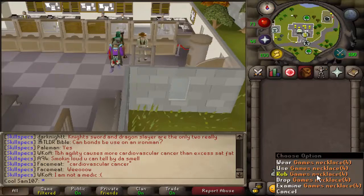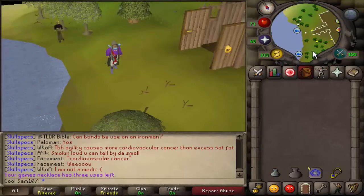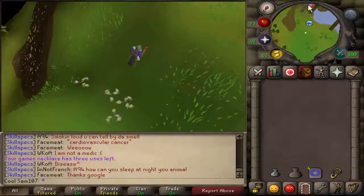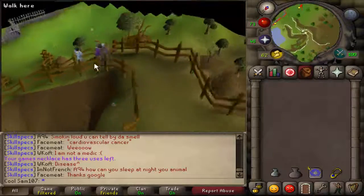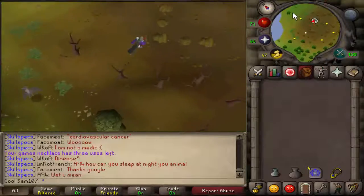Your first method of getting there is using your games necklace and teleporting yourself to the Barbarian outpost. From there you run south all the way down past the agility course, then past the mythical dragon dungeon, then past the waterfall quest beginning. You go all the way down the pathway, enter the nearest gate when you come off the hill, and then make your way to the coal rocks.